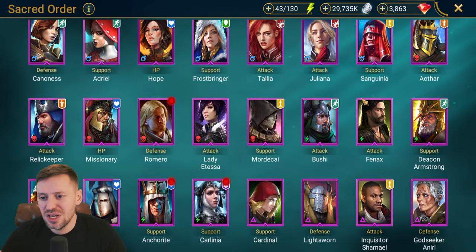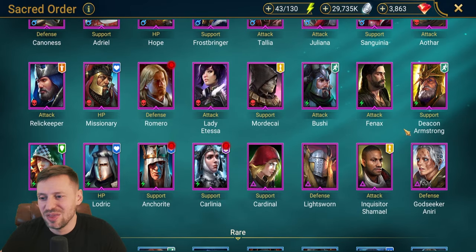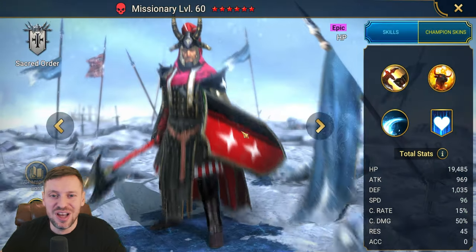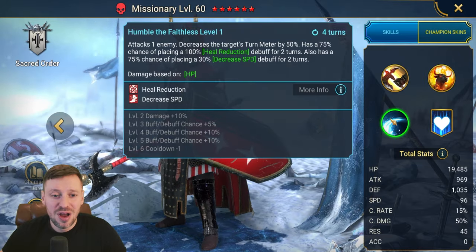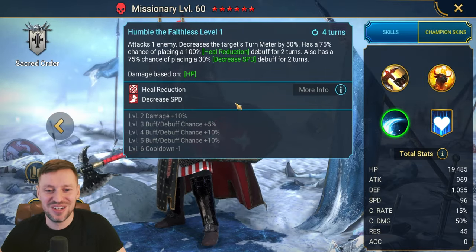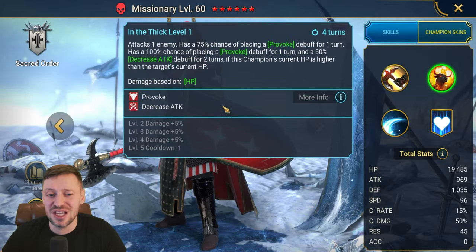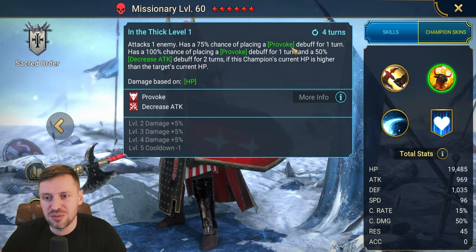Looking at the epics, I can't really see anyone that stands out. I've never used Missionary — I've always been more a fan of the Doggo style — but he does have heal reduction, so he could be a champion we use. He's also bringing decreased attack.